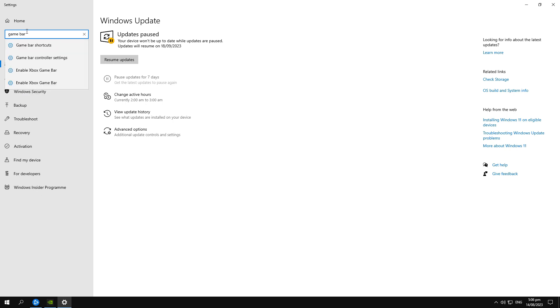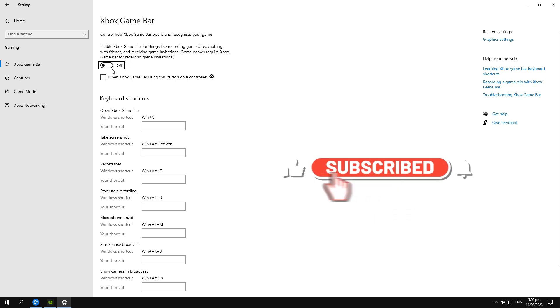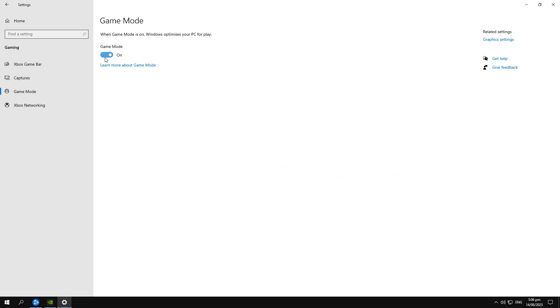Then search for Game Bar and turn it off — you don't need Game Bar in your Windows. The next step is to turn on Game Mode; this will help a lot with the performance of Warzone.